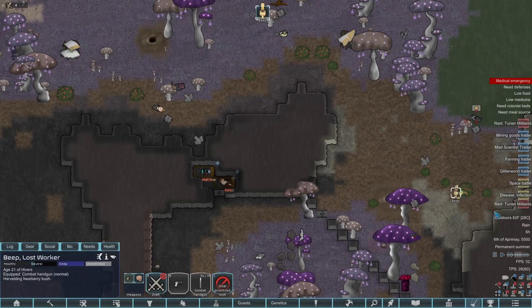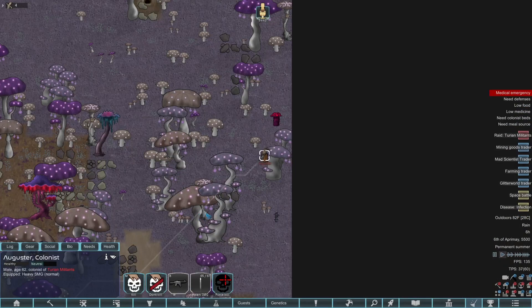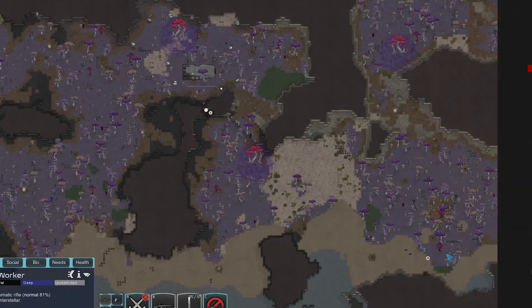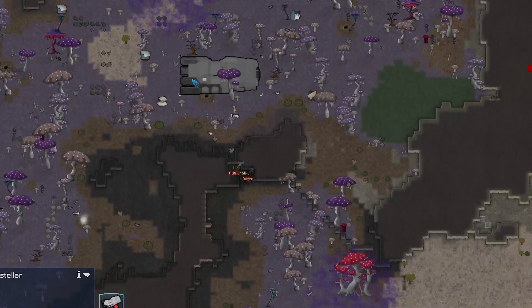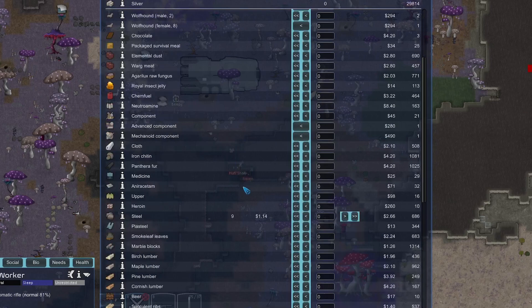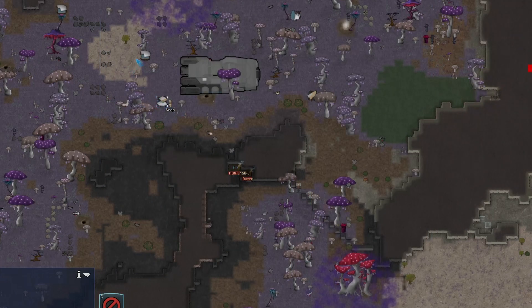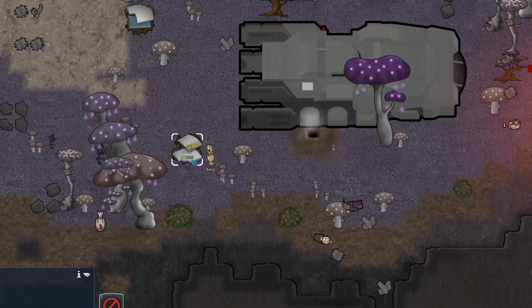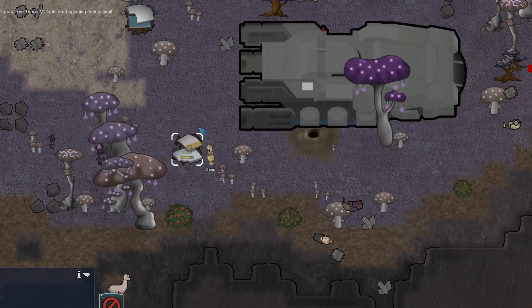Here comes our next raid by some Turian Militants — this guy has a freaking SMG. The raider's preparing then attacking, and we got a bulk goods trader. I'm hoping we can buy some material to make a butcher table, or we can deconstruct some ship chunks. We should have time to deconstruct one before the raider gets to us — and we got eight components from that.